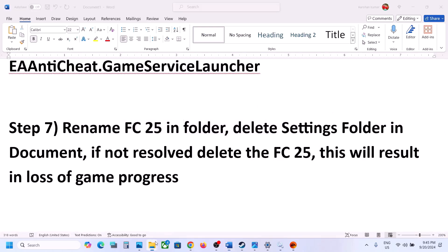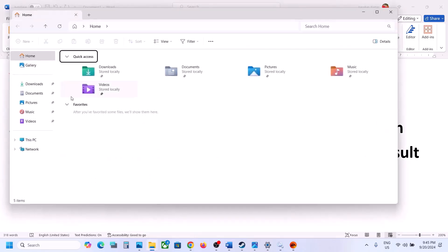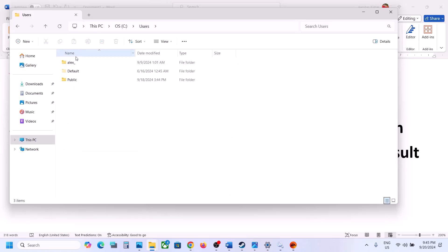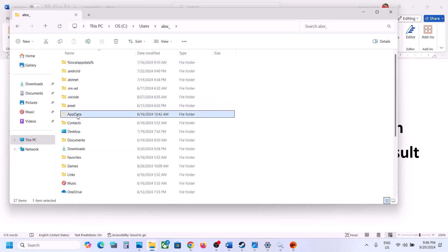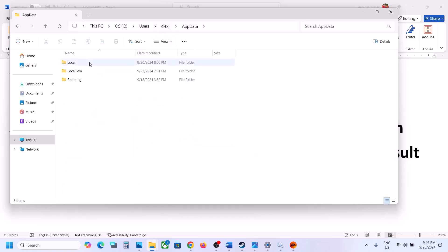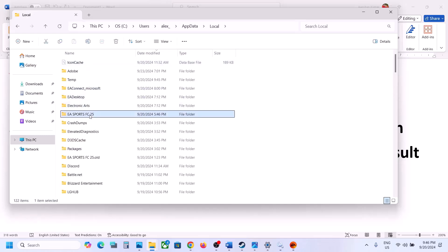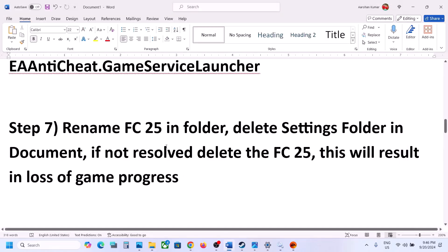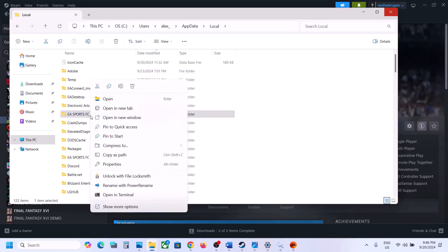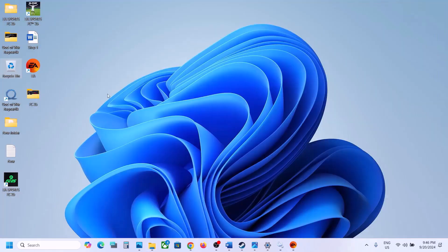The next step is to rename the FC 25 folder. Open File Explorer, go to This PC, open the C drive, open the Users folder, open your username folder, then open AppData. If you don't see it, click View, select Show, and check Hidden Items. Open the AppData folder, open the Local folder, and you will see the EA Sports FC 25 folder. Note: renaming this folder will cause you to lose all game progress and settings, so consider making a backup first — copy the folder and paste it to the desktop.